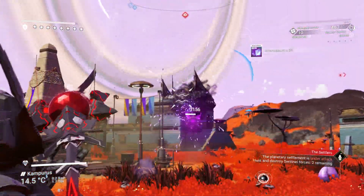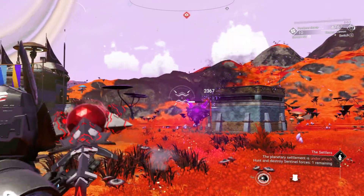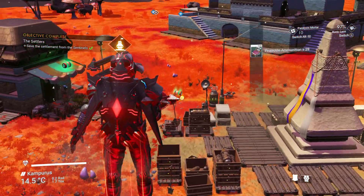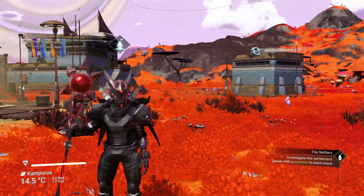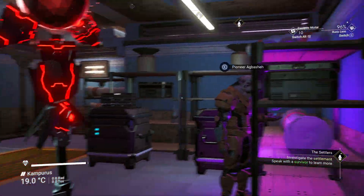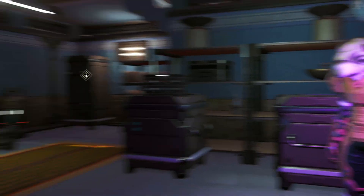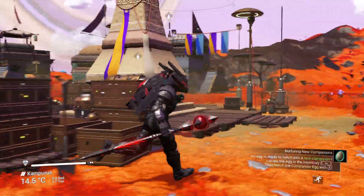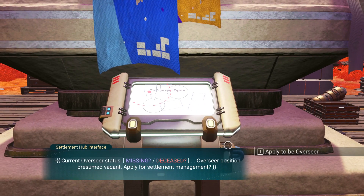And another one — that didn't hurt very much actually. Looks like two more. There we go, that was easy. One on the awning. Speak with the survivor to learn more. We should have a marker over here. Do we go inside? I'll accept their thanks. Now we need to go talk to the terminal in the middle of town.